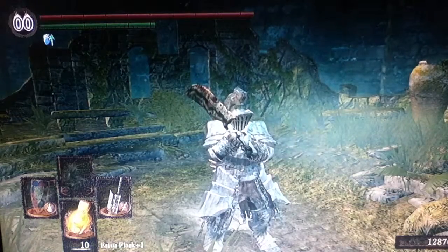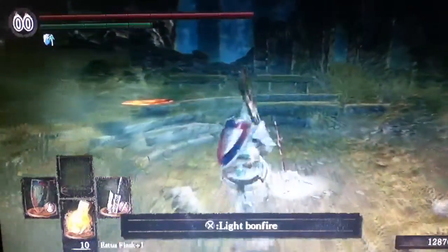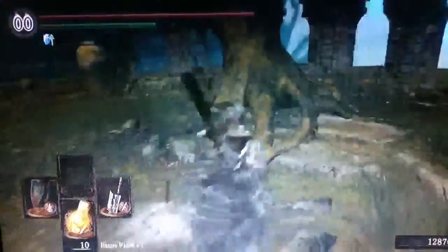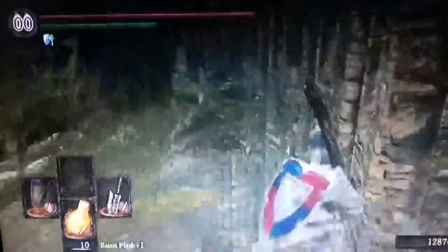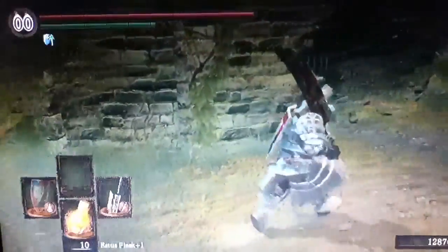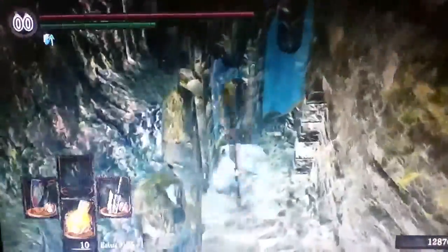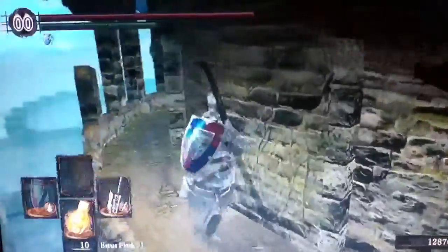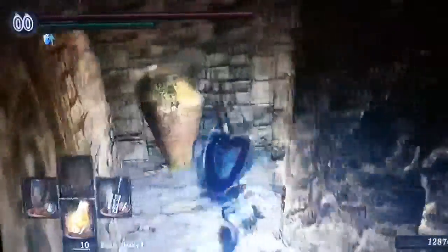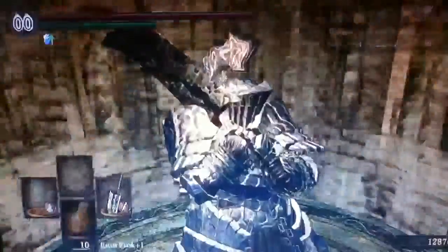Hey guys and welcome. Today we will be playing Dark Souls — we're going to go to the New Londo Ruins. To get there, you start off at your Firelink Shrine. You warp to your Firelink Shrine after defeating the two main bosses, then you go down around the corner. There's a gate here you've unlocked by going through the Valley of the Drakes earlier in the game. You step on it and it takes you down.